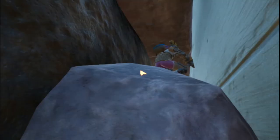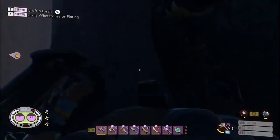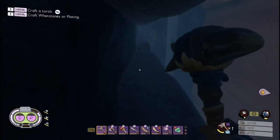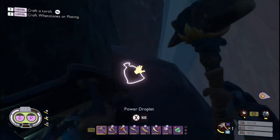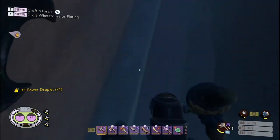Okay, so where are we? I think we're about here - or over here - no, we're right here, and I think we're right above that, just below our position. So if we drop down, go that way, and then come back - let's drop down, go forward, and then backwards - and there it is! Power droplet, that's all we needed from here.